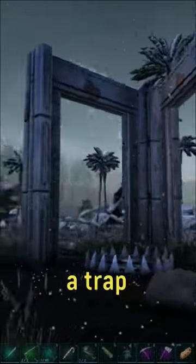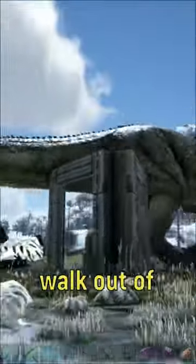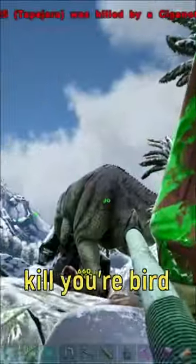To tame a Giger, you have to build a trap, then you have to get it stuck in the trap, then it's going to walk out of the trap, and it's going to kill your bird, and you.